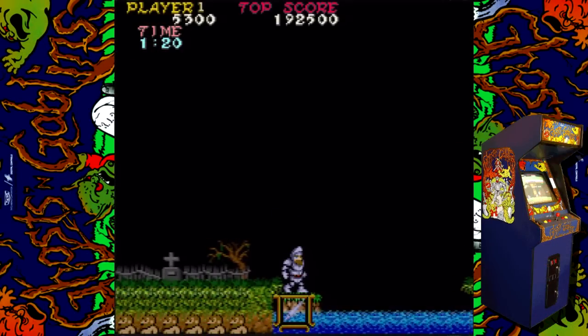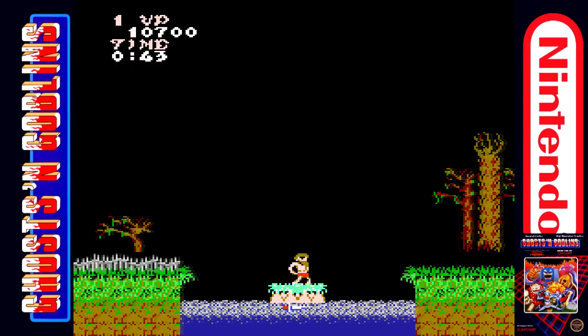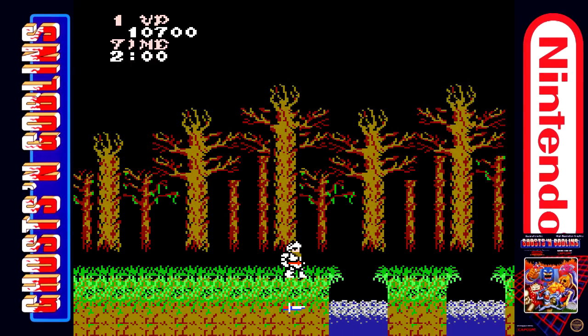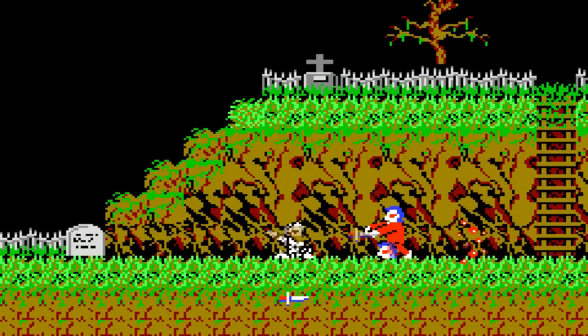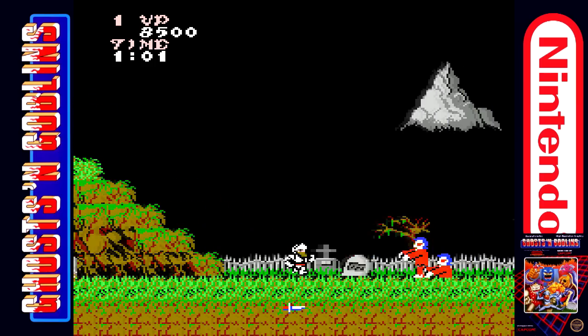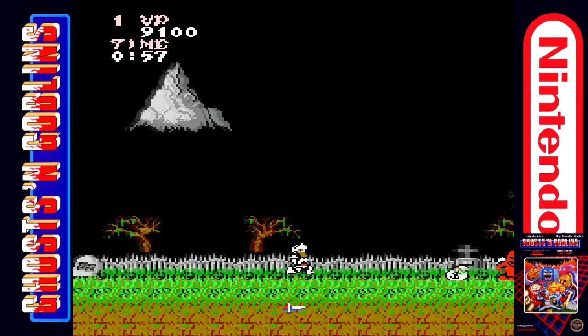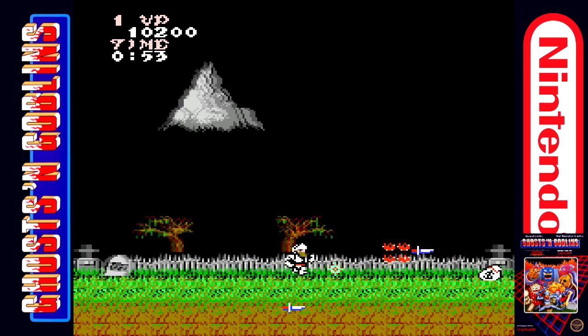While the scrolling is smooth as silk on the arcade version, Micronics' port of Ghosts and Goblins is extremely choppy, moving frame by frame as you advance the stage. This can be a bit disorienting, and seems to affect the response rate for throwing weapons. While you can't really tell just by looking at the footage, the controls on the NES version aren't nearly as tight and responsive as the arcade's — and that's not saying much.